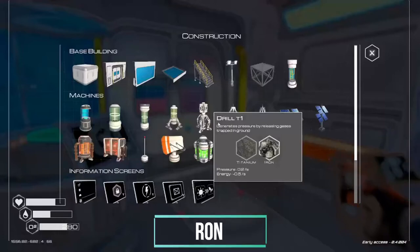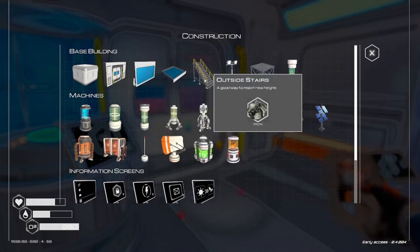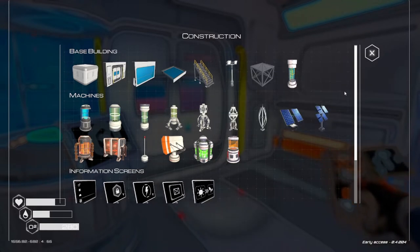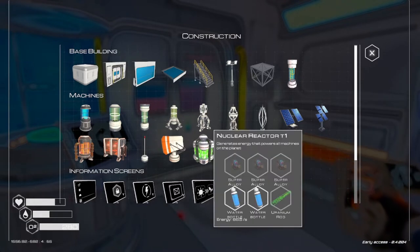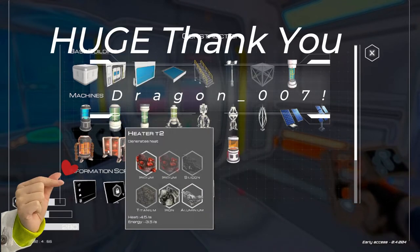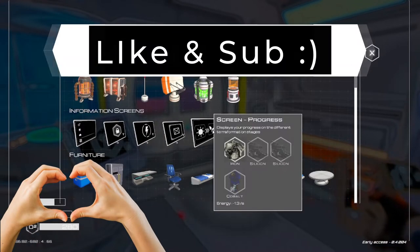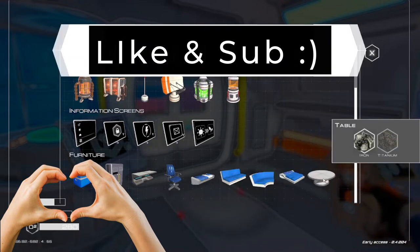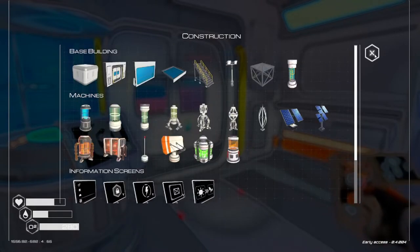Let me show you some of the things we've opened up. We got the living compartment window and glass. We're probably going to need to use stairs to get up to the top of the ring to find that secret compartment. We got the indoor ladder, tier 2 solar panels, food grower — we're growing eggplant and something else. We have the nuclear reactor which we're going to work on making, tier 2 heater, the transmission screen, and the double bed.